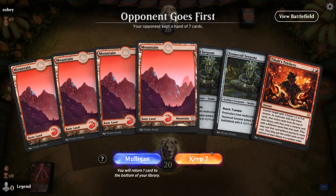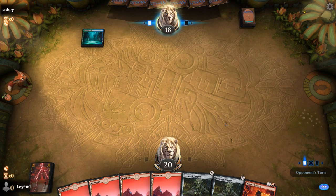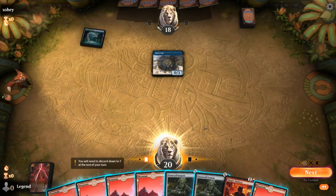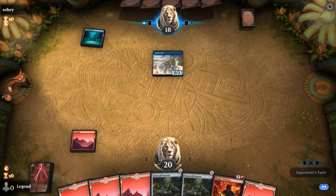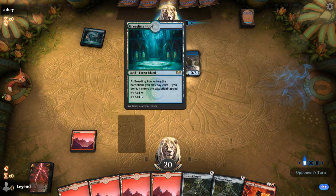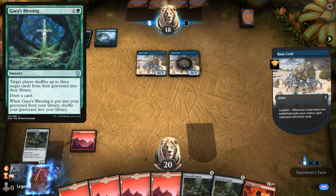Alright, we're on the draw with a nice opening hand — happy to have our Trickery already. The funny thing is, if you're up against a mill deck that's playing all Ruined Crabs, which this seems to be, then you would actually prefer to mulligan a bunch to have more cards in library so you're less likely to get decked soon. But you can't really mulligan a hand with Trickery in it. Opponent's also potentially playing green, so they might be playing Gaia's Blessing as anti-mill technology.